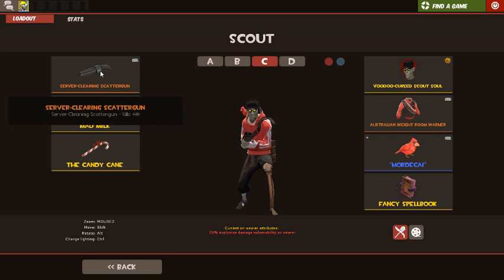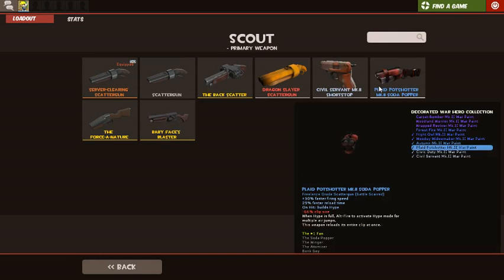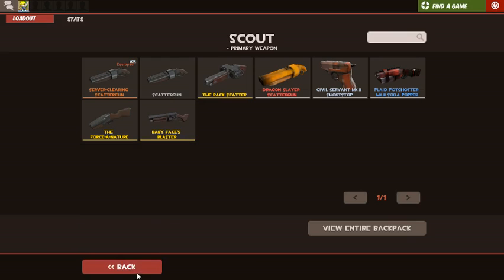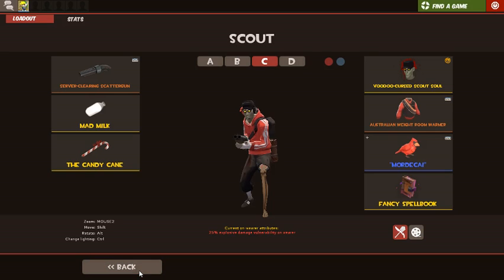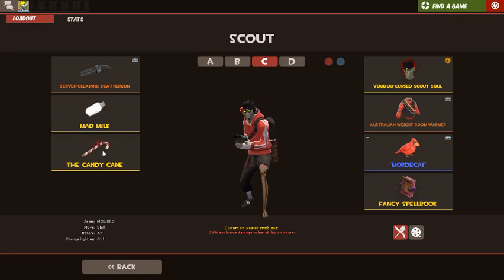First I have my scattergun. Out of all the weapons, this is probably the best one because it's the easiest to aim. Baby Face or Backscatter — you're not going to want to get behind pyros because they can whip around and hit you. I have the Mad Milk to extinguish myself and teammates, and I have the Candy Cane. It does come with the downside of 25% explosive damage vulnerability, which basically means I take more damage from explosives — but since it's the Halloween season and there's pumpkin bombs everywhere, I said who cares, I'm going to die to them anyway.